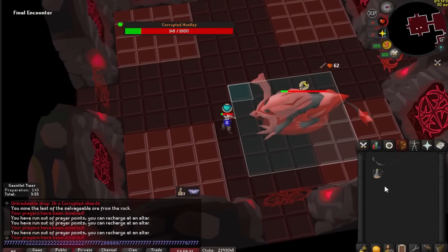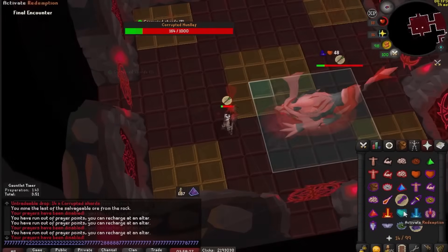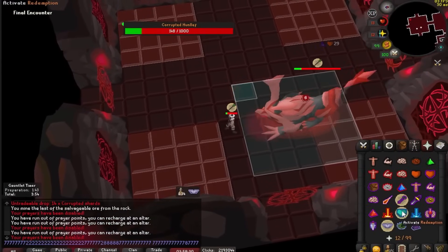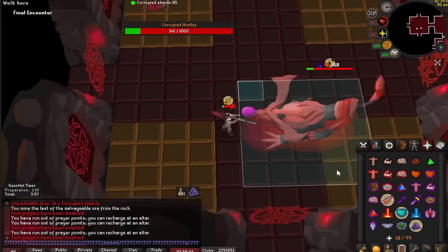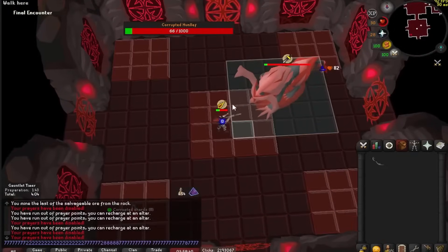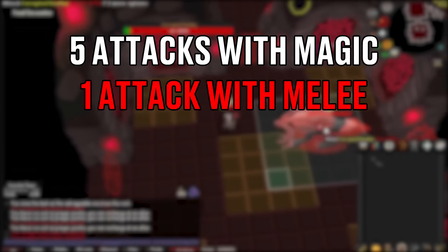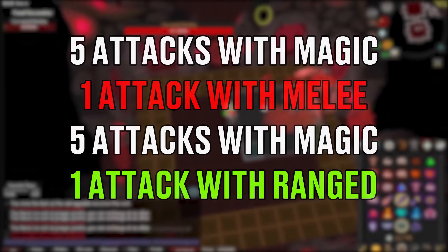Here's my favorite part — he used his fists to force Hunllef to swap to melee prayers, but that's not what the impressive part is. He managed to flick Piety for that one cycle to squeeze in even the smallest margins of damage. Every point of damage matters. The goal is always the same: force Hunllef to pray either range or melee so he can continue to DPS with his magic staff. Hunllef swaps prayers after every five attacks, so Smork 3000 does five attacks with magic and then one with melee, then five with magic and one with ranged, continuing this cycle until Hunllef is dead.